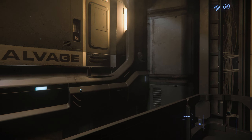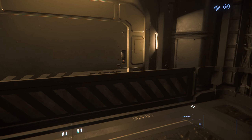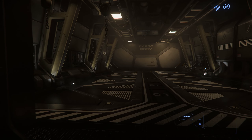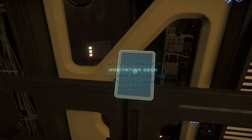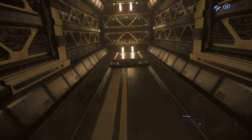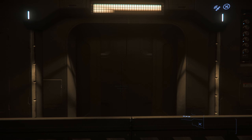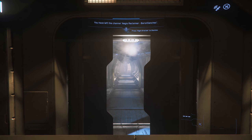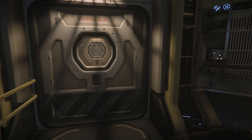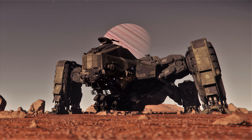On the topic of the salvaging system — specifically regarding the Idris M and Idris K — we do know that in some fashion we'll be able to get an Idris M in-game. I really want to touch on whether we'll be able to salvage a size 10 railgun off one. I feel like the functionality should be there, and it would make for an amazing game loop: salvage a size 10, put it on the Endeavor, overclock it, then either sell it or mount it on your own Idris P.